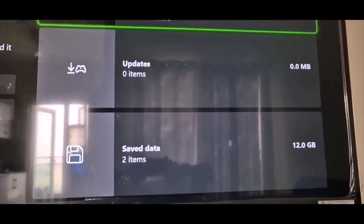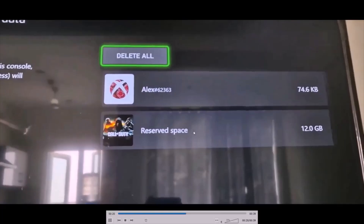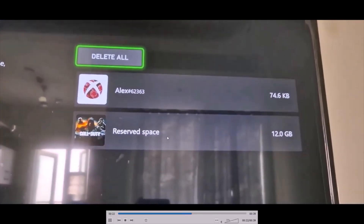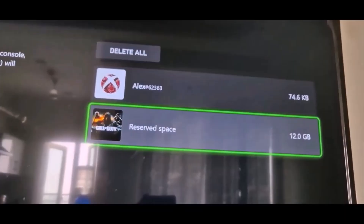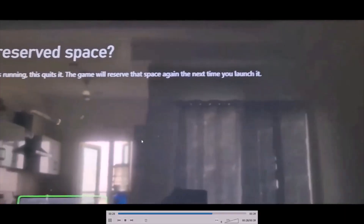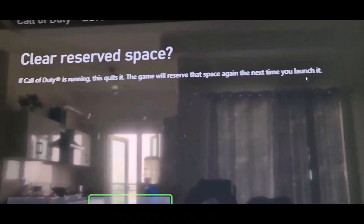On this screen, scroll down and then go to Saved Data. You will see Reserved Space over here. Select Reserved Space and then you will see a screen which says Clear Reserved Space. If Call of Duty is running, this will quit the game. The game will reserve the space again the next time you launch it.